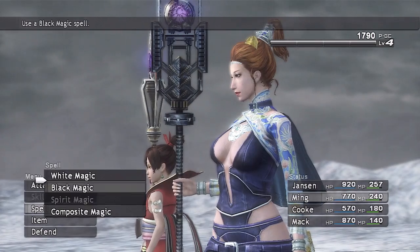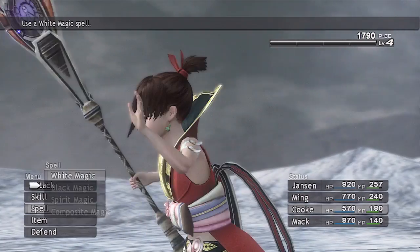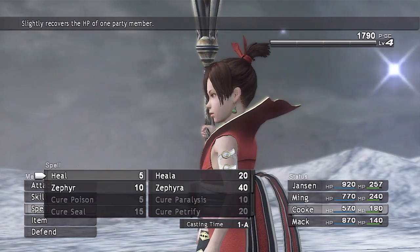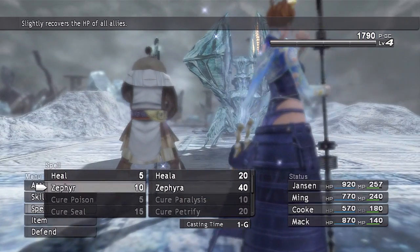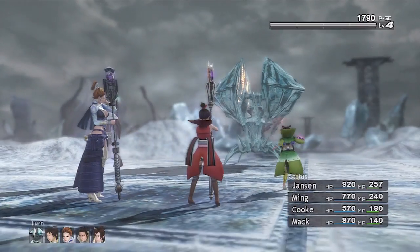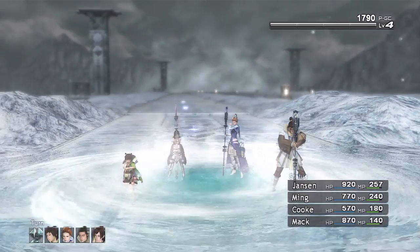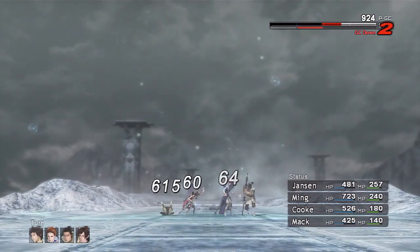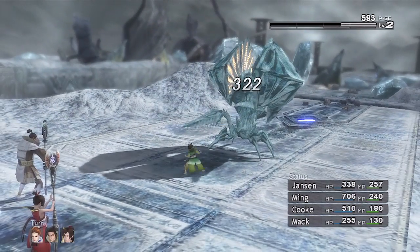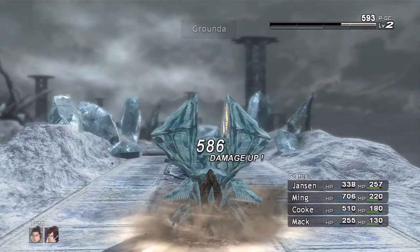Grounda. One thing we don't want him to do is cast reflect right at the beginning because we'll be really screwed. I'm going to go ahead and cast Barricade just in case. Going to his combo. Oh boy — Jesus, that hurt. It was a good thing I cast Barricade on everybody to protect against magic because I probably would have been dead.